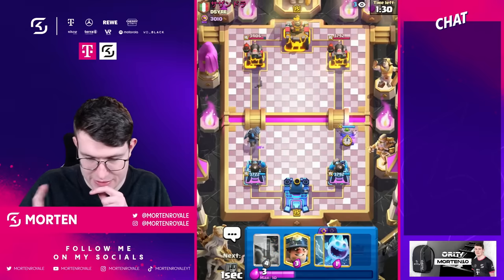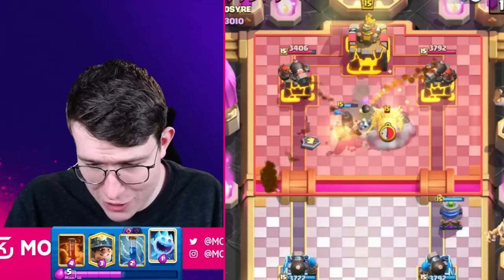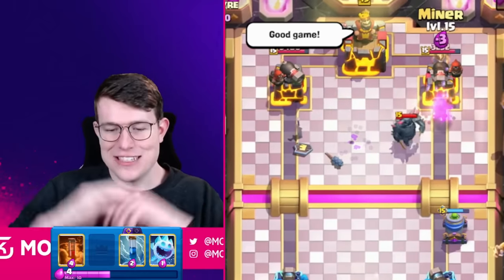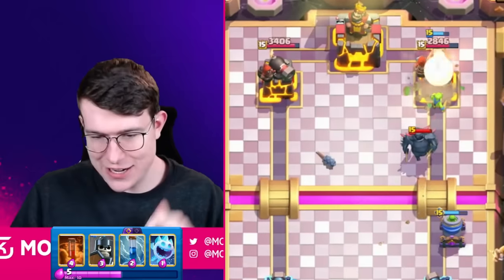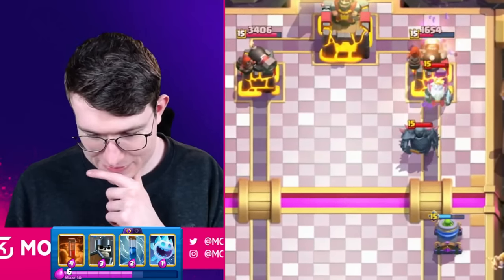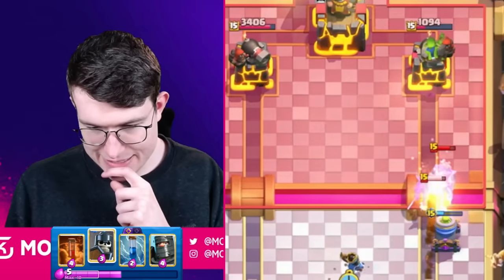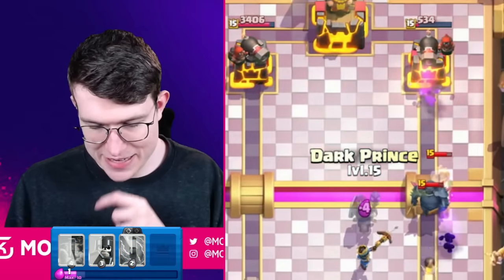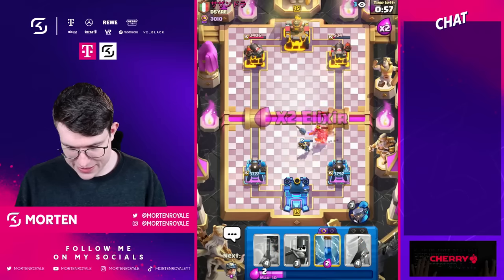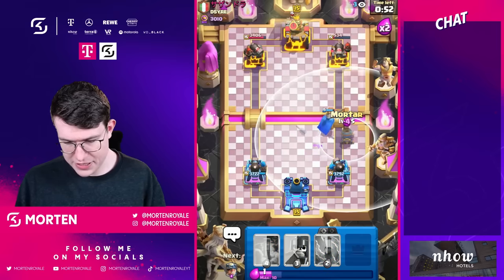Going mortar opposite lane because he might need to commit something on the left side. He goes bomb on defense — it's on tower, it's actually on tower! How is it on tower? Going miner in the back to tank. He has to cycle back to zap as soon as he can, otherwise it's over. I don't want to give him zap value, so I'm going for my little prince — I'm not gonna play my guards to give him any zap value.